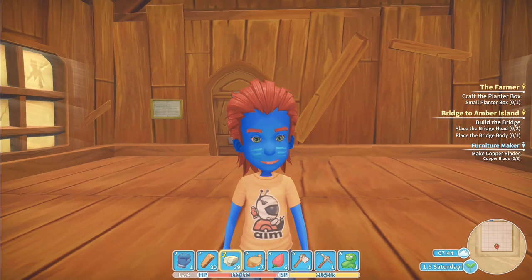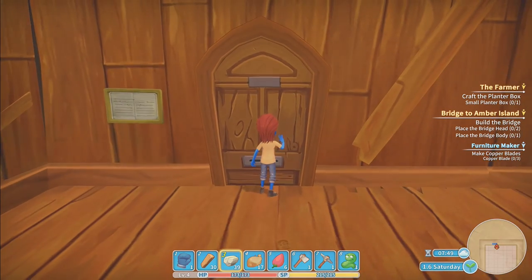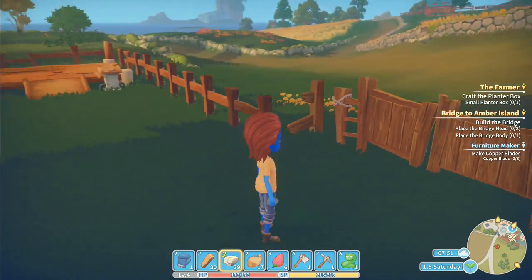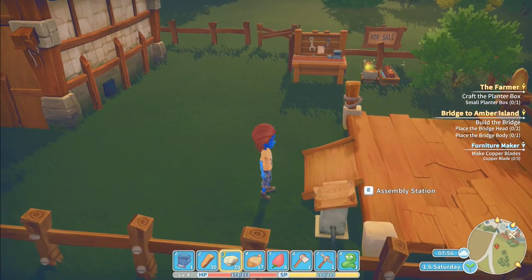Hey folks, it's Frithgar here. Welcome back to My Time at Portia. We're gonna go outside and get started straight away on making some things. We went and explored the ruins yesterday, we've got a whole load of copper and things like that, and we also need to craft a planter box, build a bridge, and some other bits.